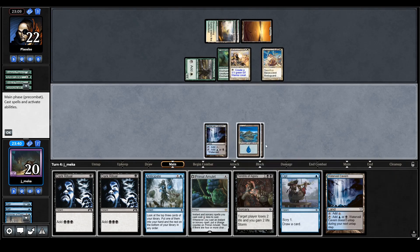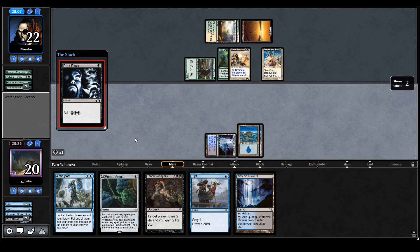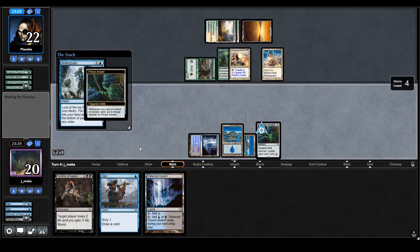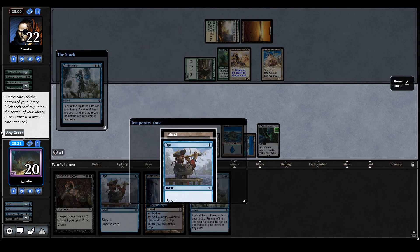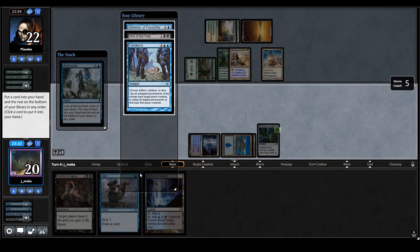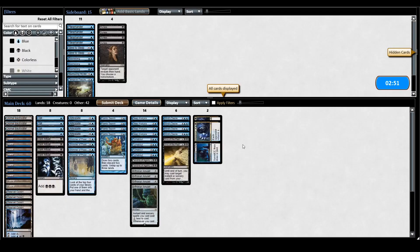If I had drawn the Frantic Search in my opening hand this game would have been a lot different. I'm going for double ritual first, keeping all my blue mana as much as I can. I need to hit a Frantic Search — otherwise the game's kind of over. Yeah, this game's over. That's rough — didn't hit a second source of mana. I had a lot going on; imagine if I'd kept the Frantic Search there, that would have been really interesting.